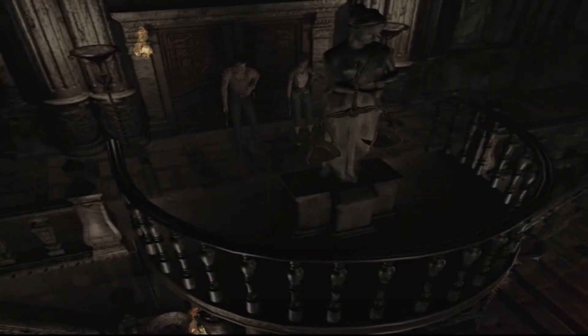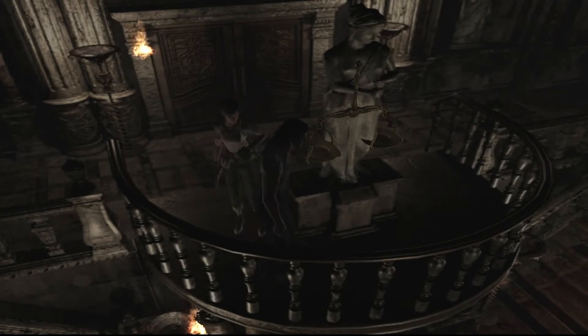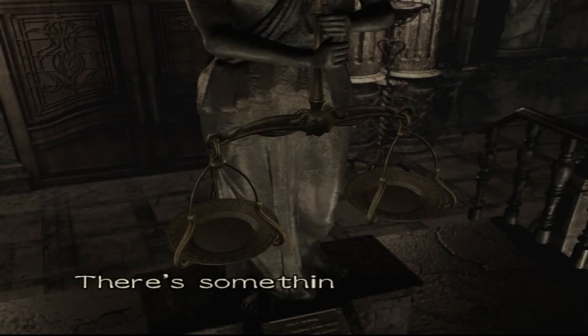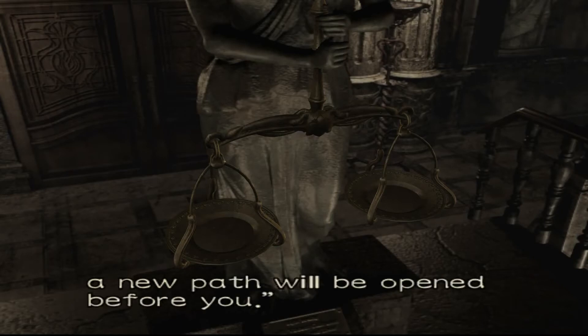I always like to try to go to the smaller doors first. So I think we're above where we were — above, like, the lounge, plaza, lobby area. We got some scales. Something written on the base: 'When good and evil are brought into balance, a new path will be opened before you.'